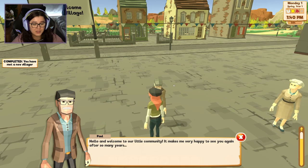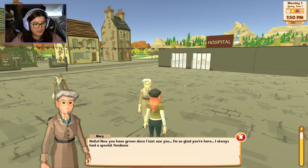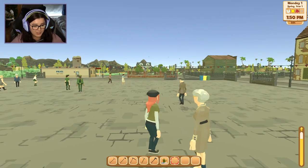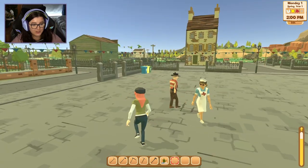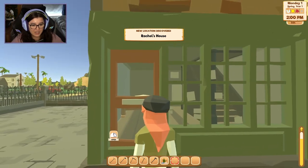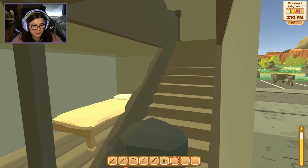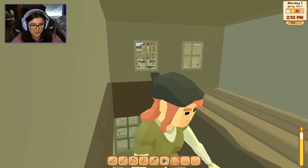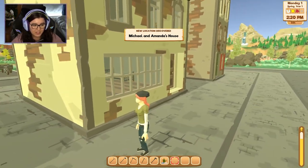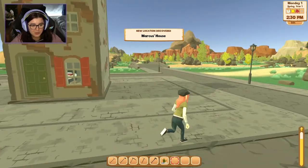Here's someone — 'Welcome to our little community, it makes me very happy to see you after so many years.' And another — 'Hello, how you've grown since I last saw you. I'm so glad you're here, I always had a special fondness for you.' The town square is getting more and more lively, but there's something eerie about the way these people are wandering completely aimlessly. This is Rachel's house — look how cute it is. People just like to sleep downstairs with a glass front door where the entire street can see you sleeping.